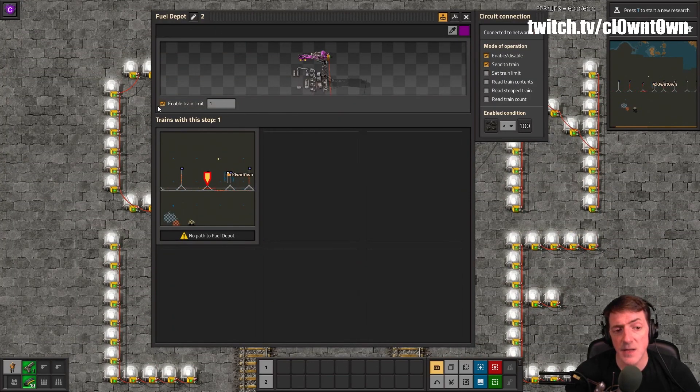This is the key part that was not given to us before version 1.1. It's called the train reservation system — I'll put a link in the description with the FFF where this is unpacked. Essentially it's called a stop limit, and it determines the number of trains that can possibly be called to the station at one time.